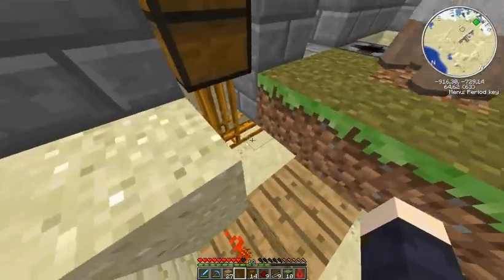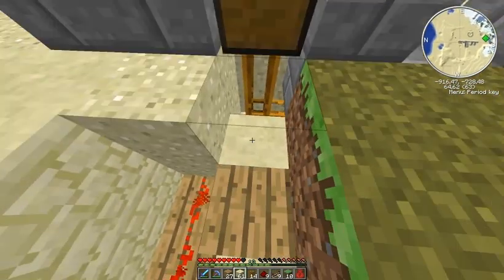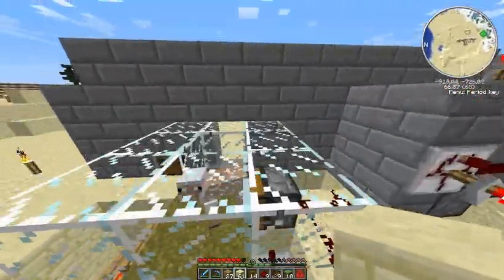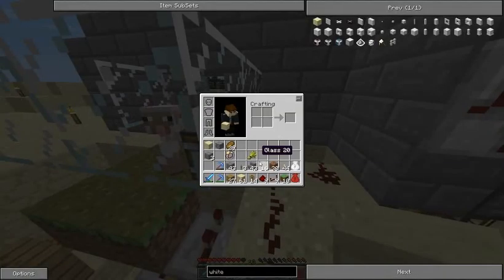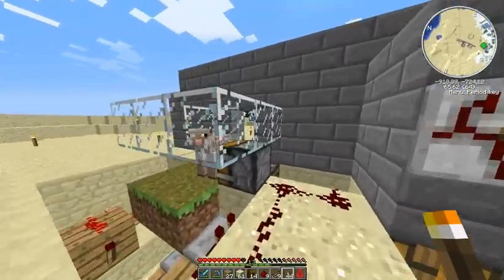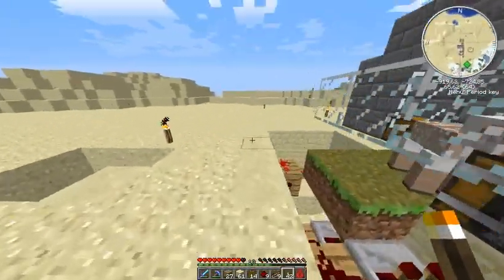I will place some blocks to fill this up. Grass will grow with light level 9 or more — actually, only spread. So let's place some torches to maximize the growth.